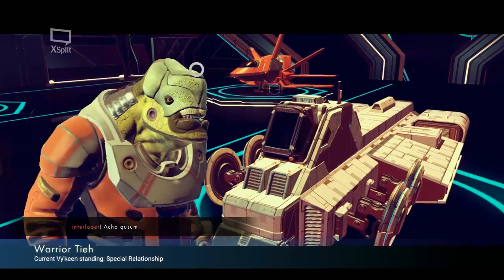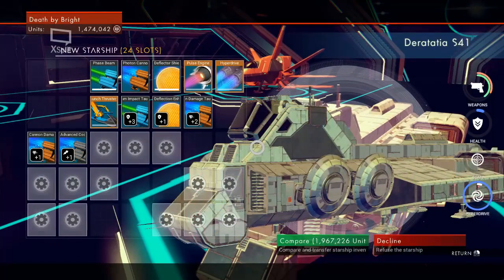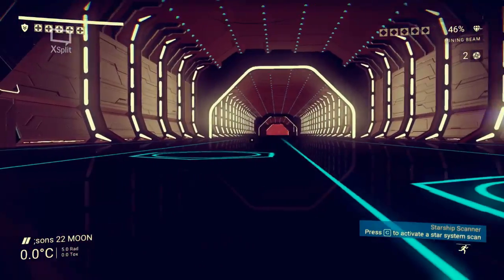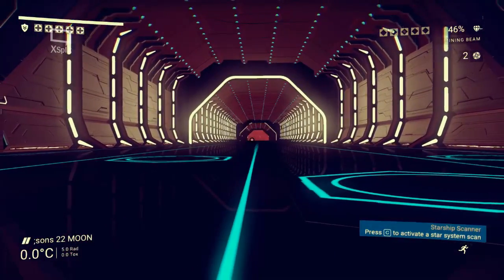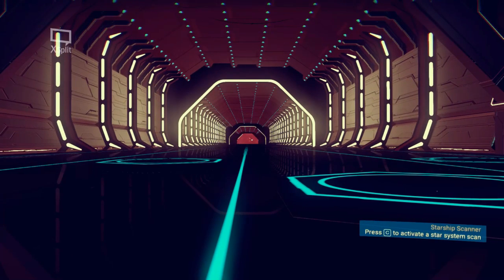Ok, look at this ugly guy. He's saying words I don't know. Oh look, his ship also costs too much. Now we have to wait again for the third time. Hopefully this guy will be able to have a cheaper ship.